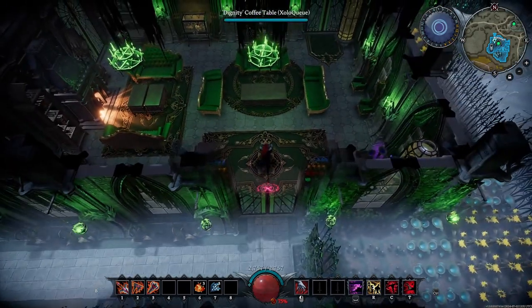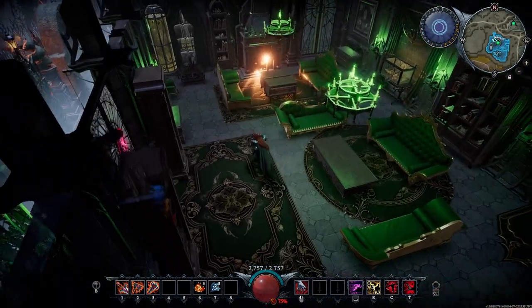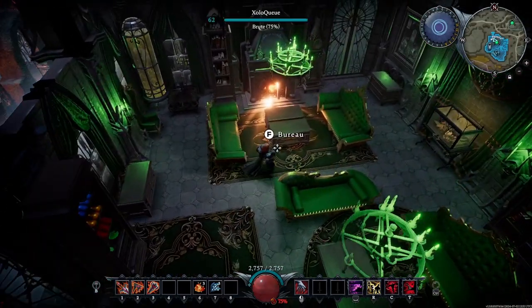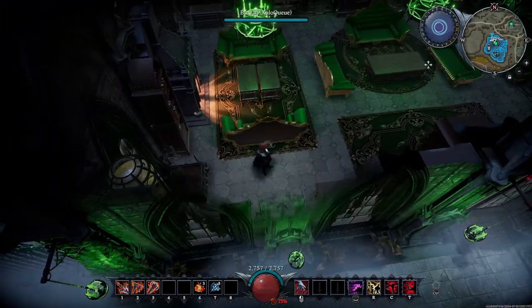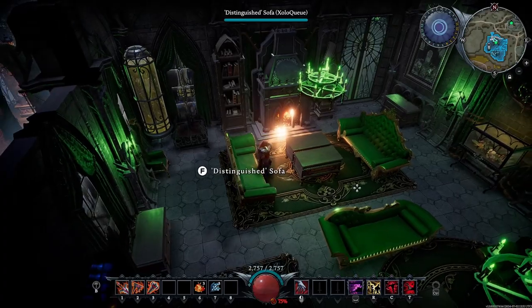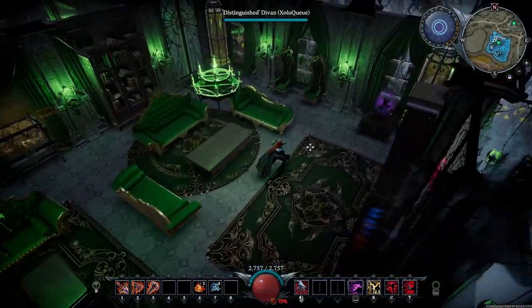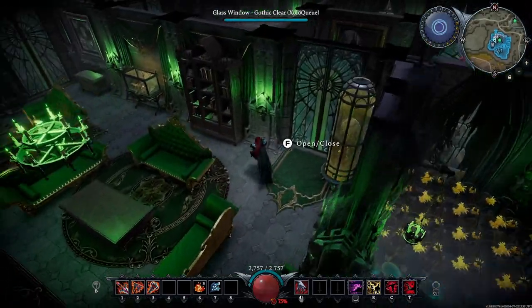We have a nice main lobby here. As soon as you walk in, there's a nice little lounge where you can sit and maybe wait if you're waiting for someone or trying to take a rest before you leave. That is the perfect place to be, the main lobby. We have a nice little fireplace and a few random chairs on the side so that if you're not feeling the couches, you can definitely take a nice seat.